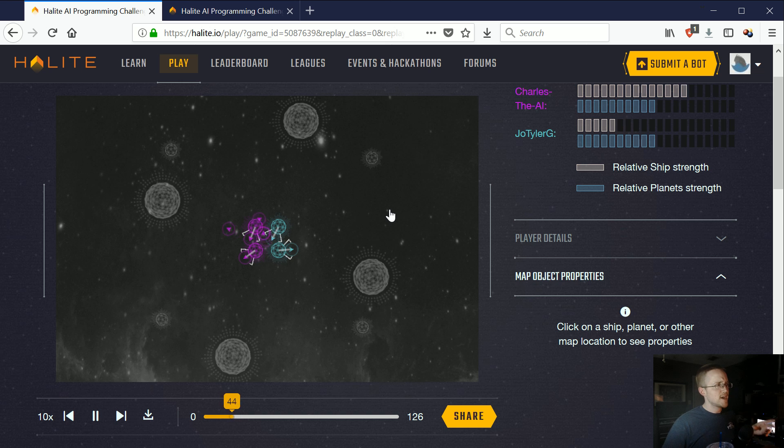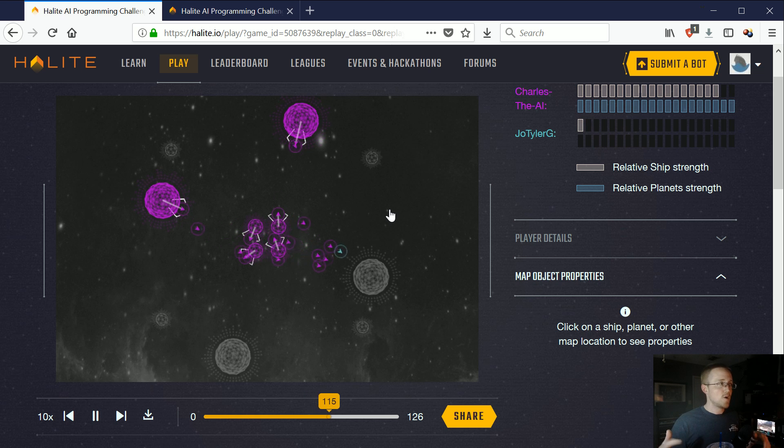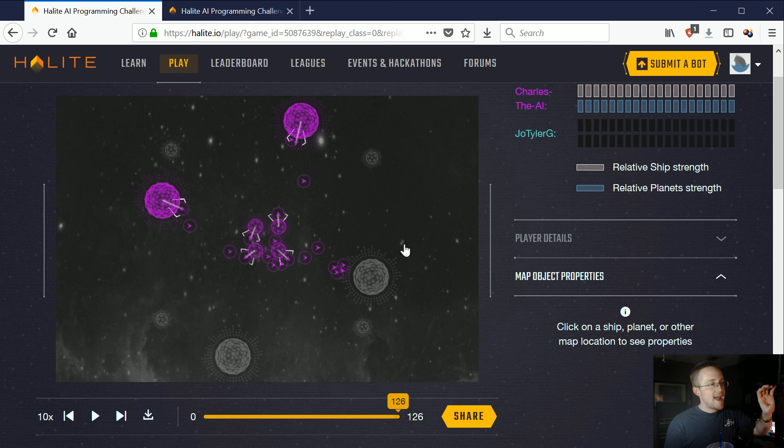You can click on them and actually replay the game to see how you did and how you won. I usually find it's fun to watch the games you won, but generally it's better to watch the games you lost so you can see how the other player beat you or what you did wrong that cost you the game. Anyway, that's a very quick getting started. I'm going to be producing more videos on how to start editing this script and actually making your own, so you can hopefully do better in this competition than just using the starter bot. Good luck in the competition and I'll see you in another video!